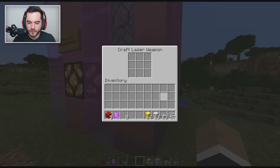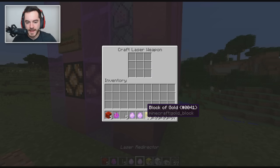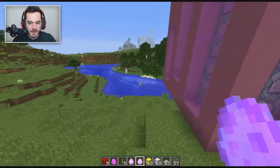We need some redstone for it. We have our laser cannon here, and we have our end rod. Then, in order to get a couple of modifiers — which you don't need, but they do cool things — we can throw in a block of gold, again only one gold, and then you get the neutralizer and the redirector. So now we've got basically everything we need.